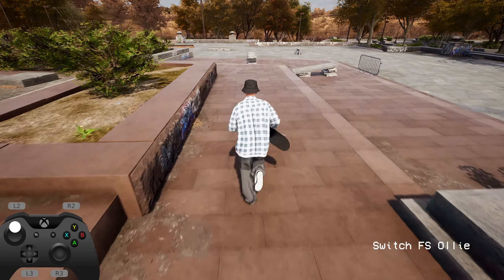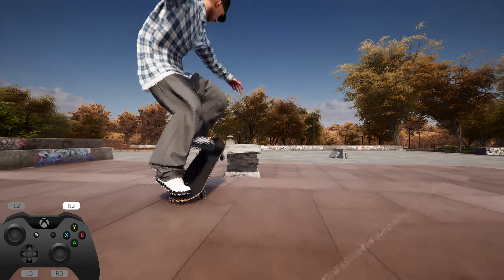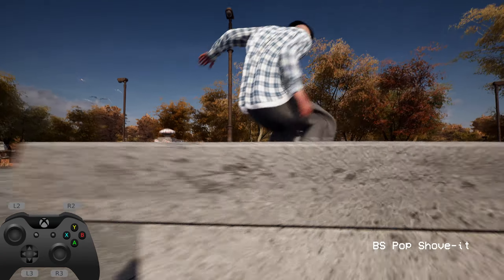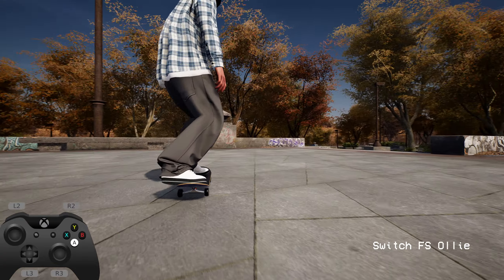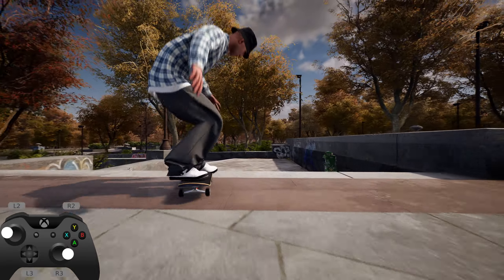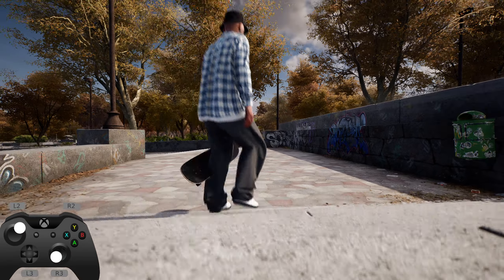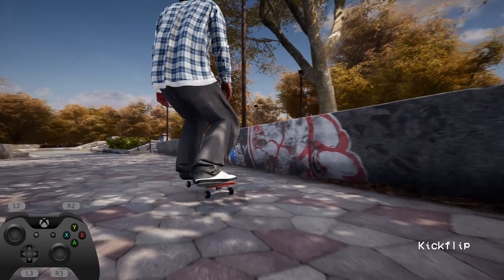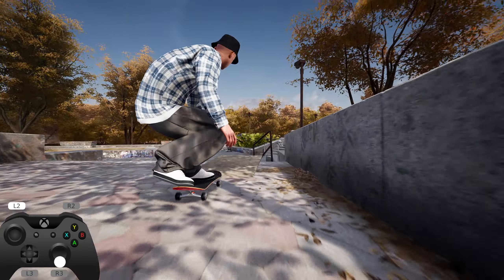Middle rail. Don't know why, but shoves out of blunts look crazy — just at this angle or whatever. Can we remember where the bottom rail is here?